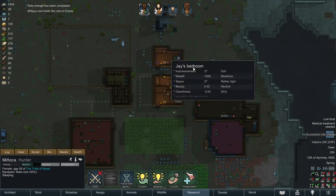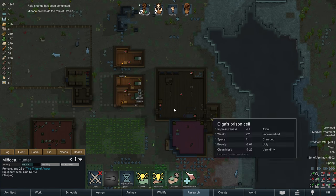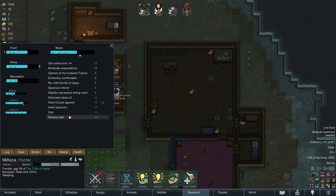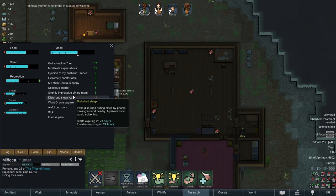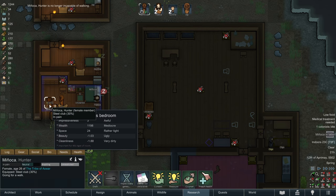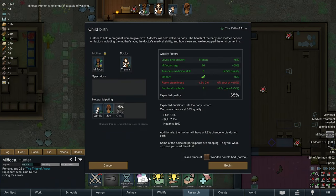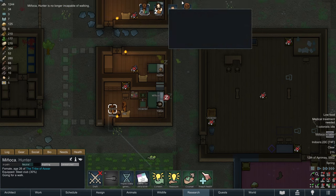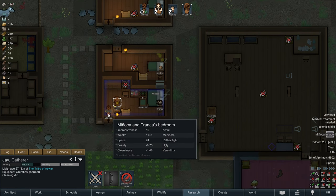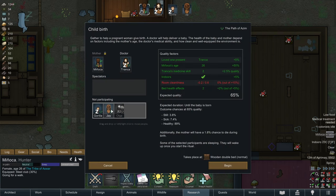She is now oracle. So hopefully people will be less upset about there being no oracle in the colony. Does oracle have any required apparel? Manyaka is in labor! Okay, so let's gather for childbirth. We need to make sure this room is cleaned first. Jay, I'm going to have you clean this bedroom. And I'm going to have us gather for childbirth.